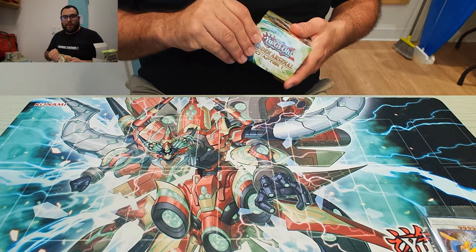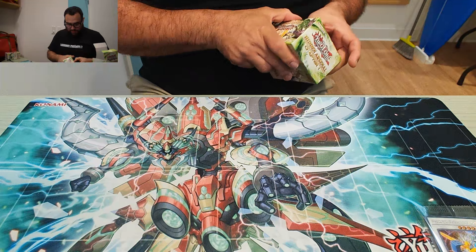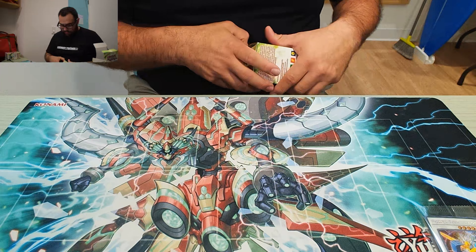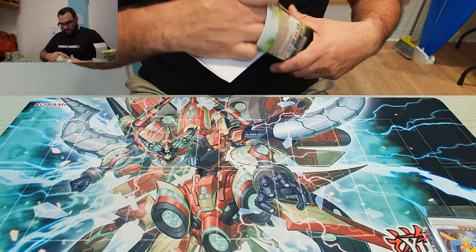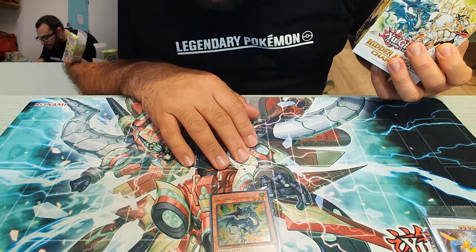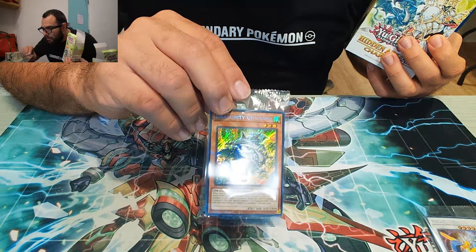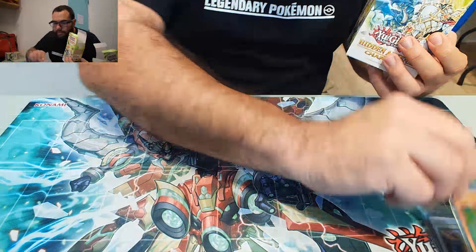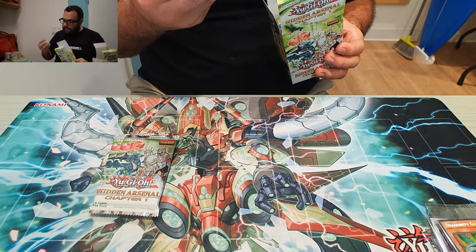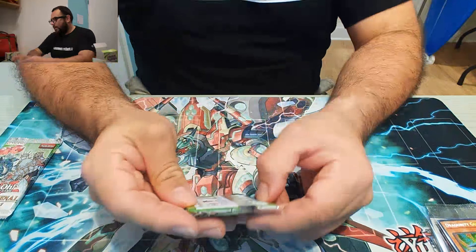Let's go with box number three. The promo is Curse of Mine — I don't know how to say the name. The two packs and the die we got are the same as before, the bat-winged monster die.